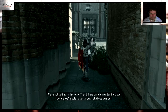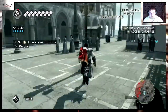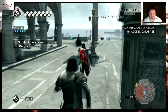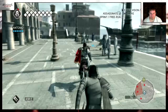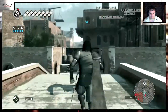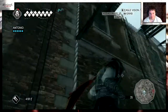I remember this mission — I should have done this mission first before doing the thing with the tomb, because now he shows us the way in later. What do you think? We're not getting in this way — they'll have time to murder the Doge before we get through all these guards. I think the fourth place he shows us is the actual way I went into this building before to get to the tomb, which is pretty dumb.